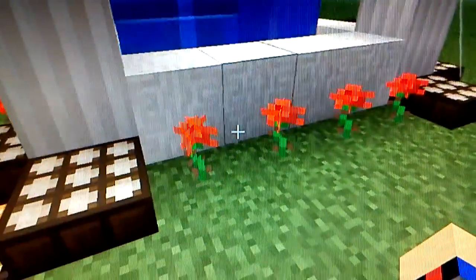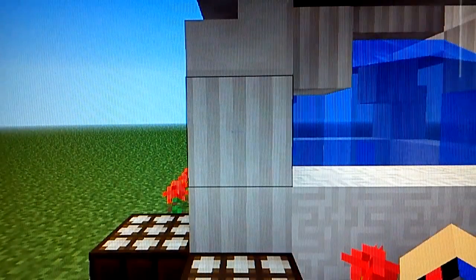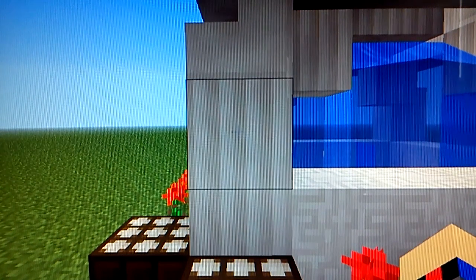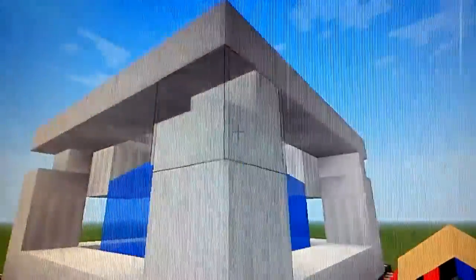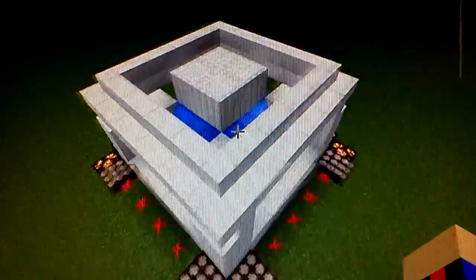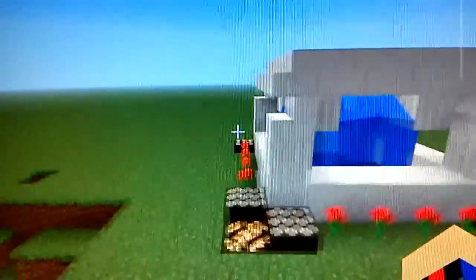There's also a flower, that's just normal. The pillar quartz block is really cool looking — it's supposed to look like a pillar, so that's why I used it that way. I also used stairs to form the whole structure.